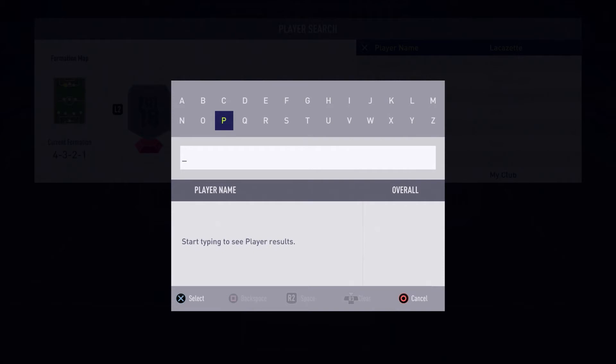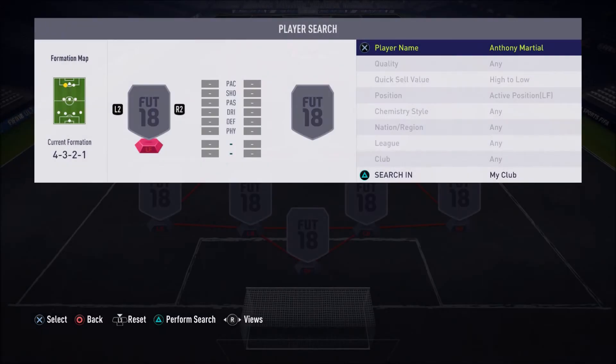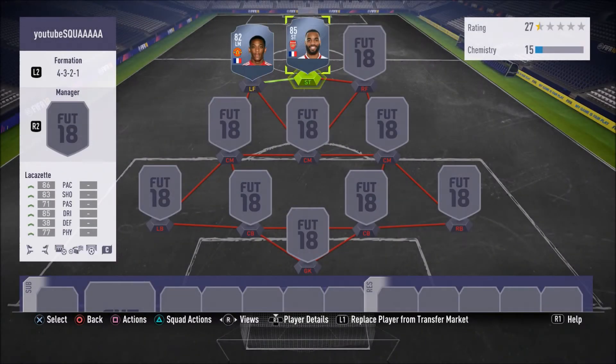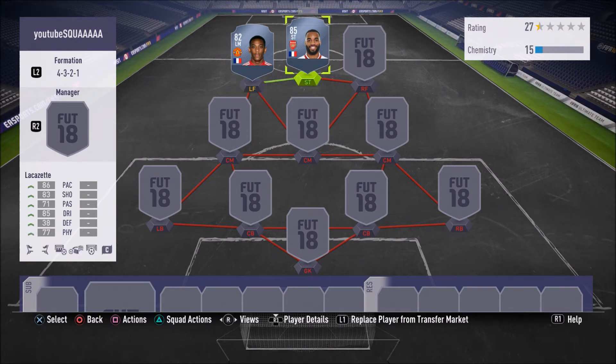On the left forward position we have Anthony Martial. This guy always does Anthony Martial type things — he is such a beast. Any Fut Champs team you come up against, any Division One team, even squad battles sometimes, you see Anthony Martial everywhere. Everyone knows this guy is so amazing, such a beast — one of the best left forwards in the game. Since FIFA 17 this guy's been one of the best of the best.